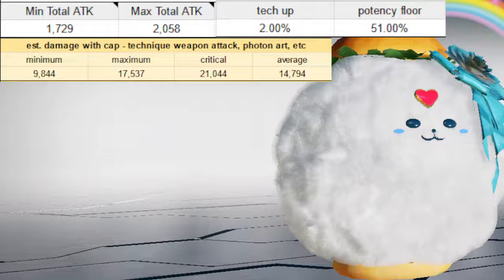The next thing I want to mention is that this works on armors. So just doing potency floor on its own, you can stack this and then put it on armor. And because it's based off of 51%, it goes up to 52.02, then 53.06, then 54.12. But again, that's just pure Deftness, and that's also not the only Augment that raises potency floor.